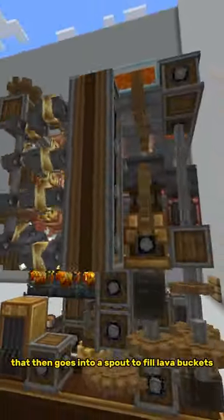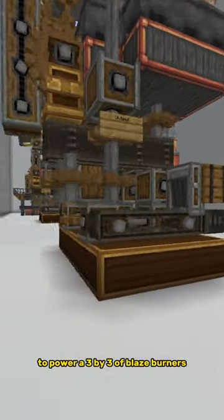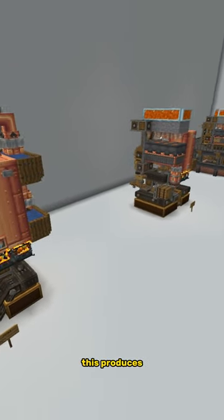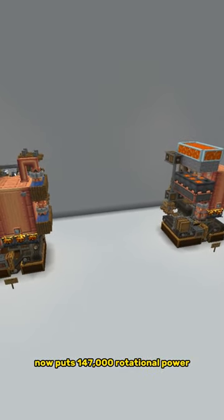That then goes into a spout to fill lava buckets to power a 3x3 of blaze burners. This is then used to heat up the steam boiler to its highest capacity without blaze cakes. This produces a steam boiler level 9 that outputs 147,000 rotational power.